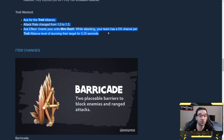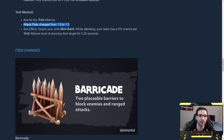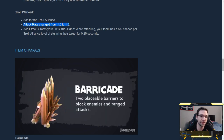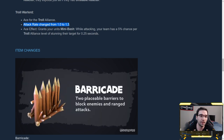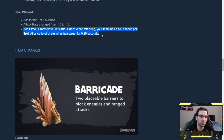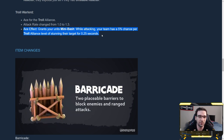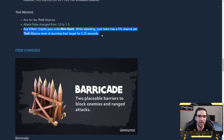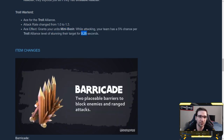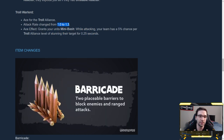Troll Warlord is now the ace for the Troll Alliance, and his attack rate has been nerfed substantially — from 1 attack per second to 1.3 attacks per second. That is a rather significant nerf and makes Troll Warlord kind of bad. His ace effect gives your units a mini-bash when attacking: a 5% chance per Troll Alliance level of stunning the target for 0.25 seconds. Even at 4 Trolls it's only a 10% chance per attack and a really small stun. I don't think this is that great, and the massive attack speed slow makes this not very appealing.